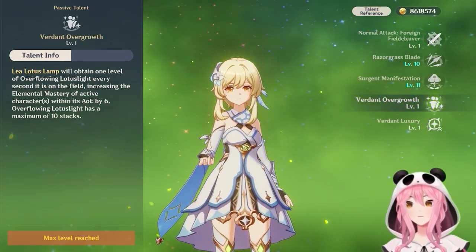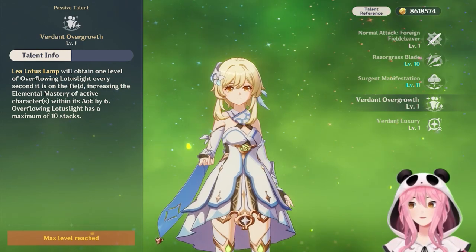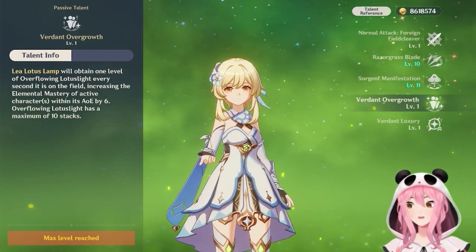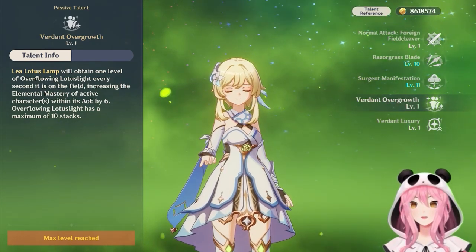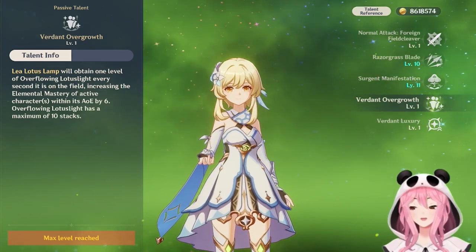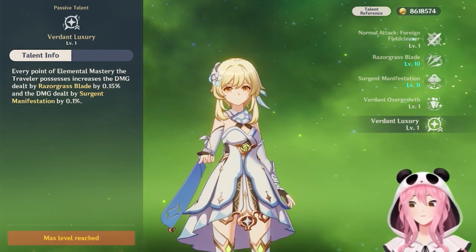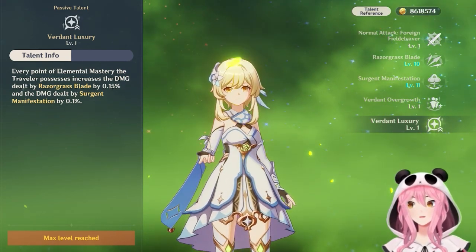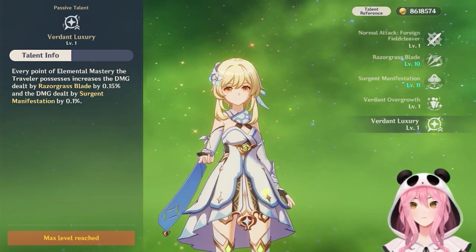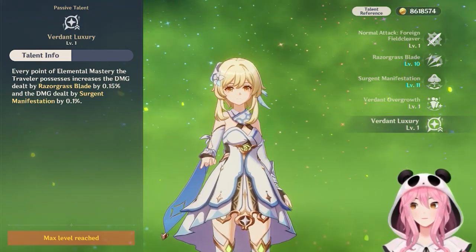The first Ascension talent is Verdant Overgrowth. When you're in the AoE of the burst, you gain 6 Elemental Mastery per stack, with 10 stacks — so a maximum of 60 Elemental Mastery. The buff ramps up over 10 seconds to reach maximum stacks. The second Ascension talent, Verdant Luxury, converts your Elemental Mastery into additional damage for your skill and burst. It's a nice talent, though our main focus is Dendro application rather than personal damage.